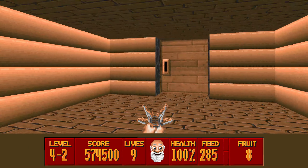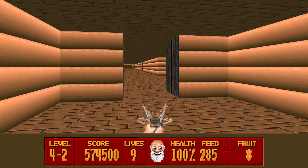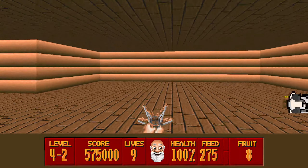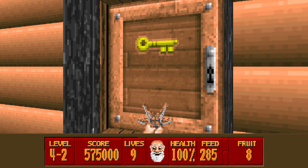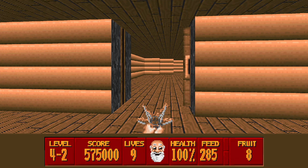So here we are level 4-2. First of all there's a long coral but there's also a sheep to the right and an ostrich down here. Here we have a gold locked door and a regular door here. Since it's a regular door we're just going to go in here - it's a small room.